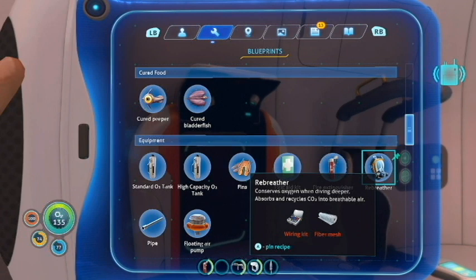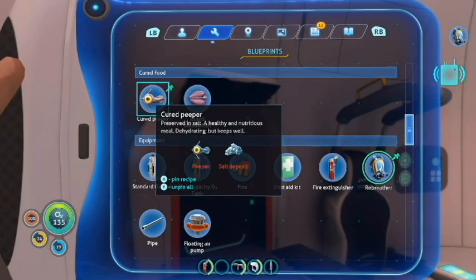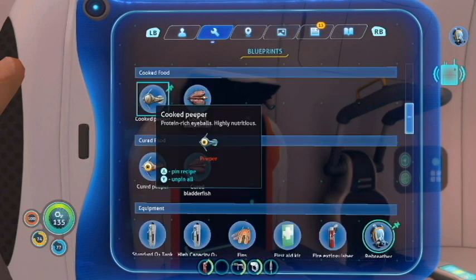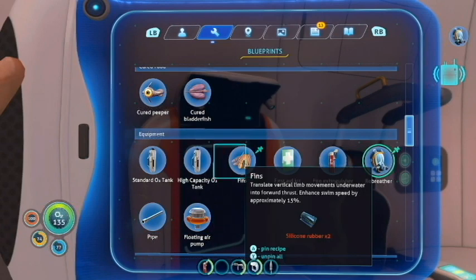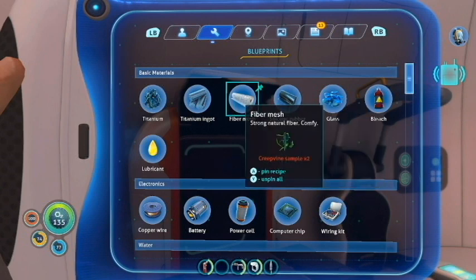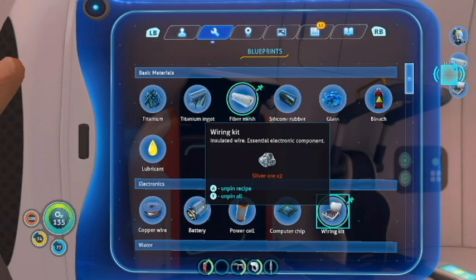Once we get the sea moth we'll start getting going on everything else. I found this really cool thing where I can just pin stuff and it tells me what I need, which is gorgeous. Also I figured out how to not die constantly when I'm in my PDA. So we need a wiring kit and fiber mesh - I don't know how to make that. Oh, creeping vine samples - I'll pin that. And a wiring kit. Oh no, I need more silver.